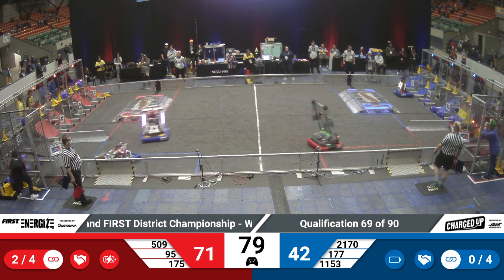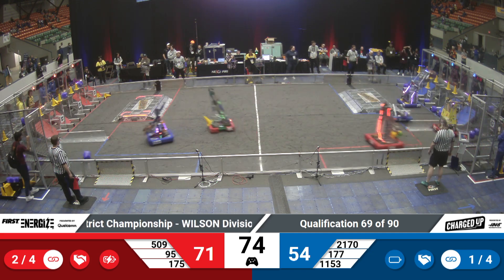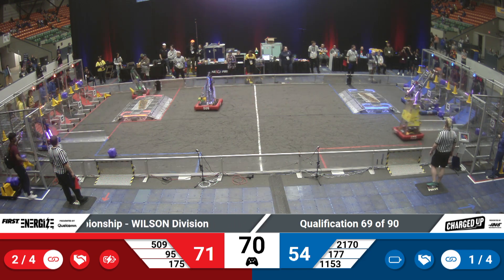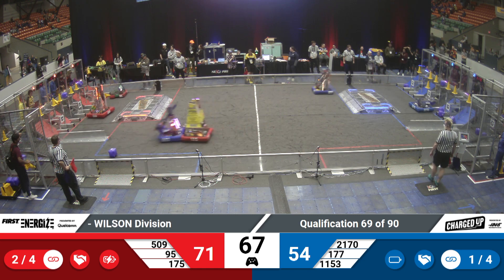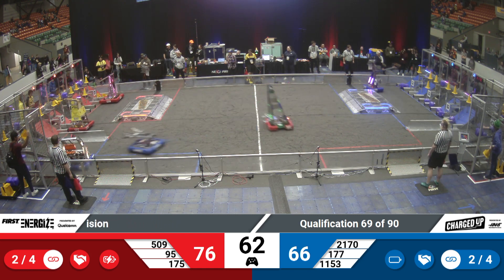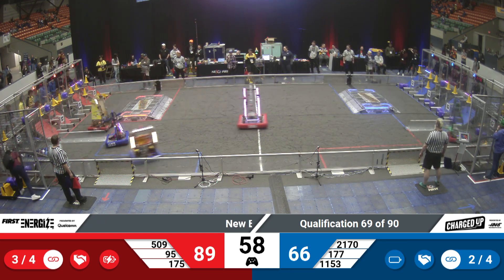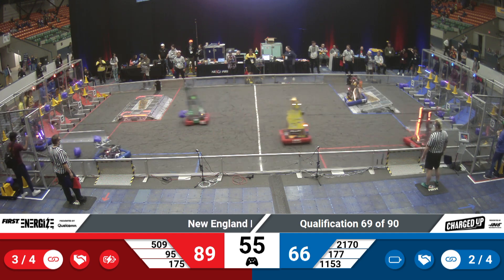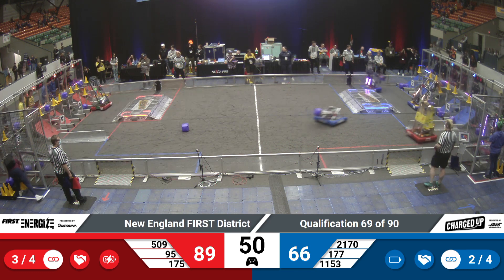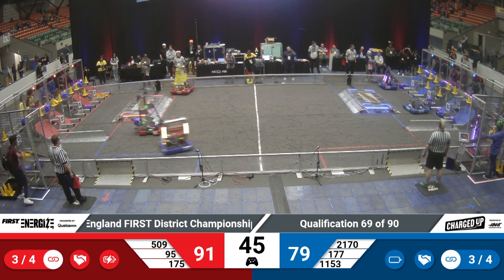Reaching out for a cube to score on the Blue Alliance grid. 1153 placing a cone on that top row. 177 preparing to complete a link for the Blue Alliance on that top row — and they've got it! 2170, their partners, placing another cube into the hybrid node for the Blue Alliance. 509 and 175 placing some game pieces on the top and middle rows for Red. 95 racing back with a cube in their possession for the Red Alliance. 177 racing over that charge station to place a cone in the middle row, their partner 1153 completing another link for the Blue Alliance.